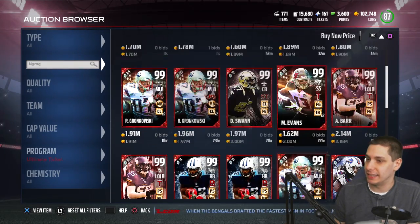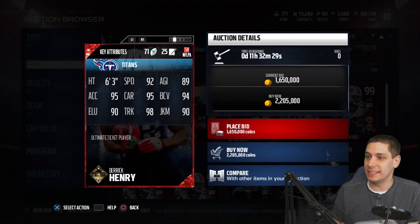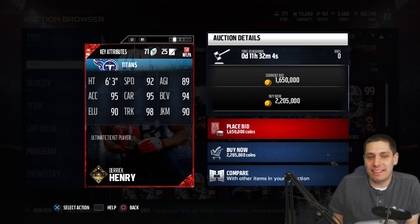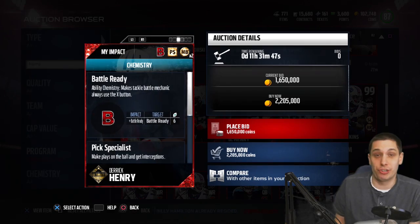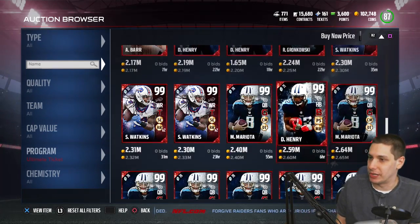We've also got Anthony Barr and Derrick Henry. This one's obviously a beast - bruising back chemistry, going for 2.2 million right now. One interesting thing is they gave this card a pick specialist chemistry, which affects his catching as well as his speed - a defensive chemistry on offense, a little weird. I think EA probably just nerfed his speed one so you get the boost but it's just negating what they took away. I wouldn't be surprised if EA did that because they don't want Derrick Henry out here with like 96 speed just running everybody over.